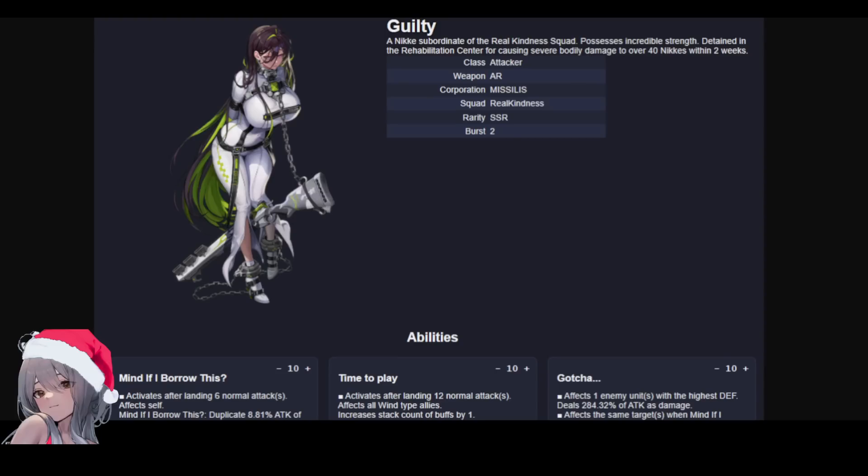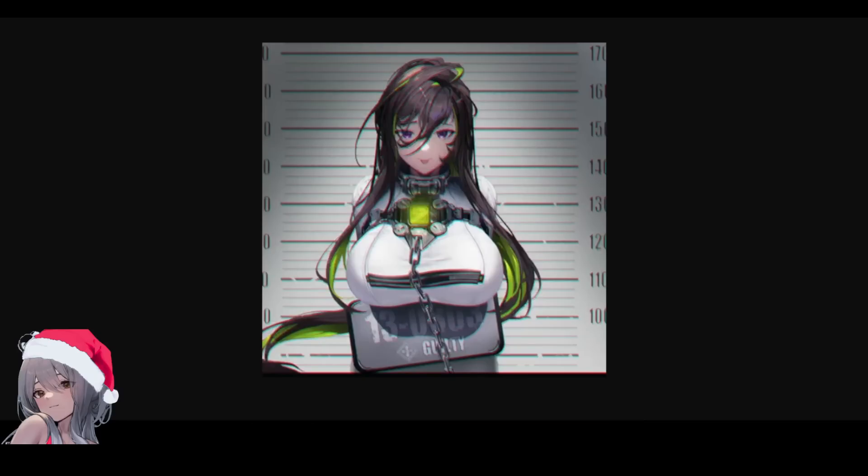Today we'll be looking at the skill set of Guilty, one of the three SSRs you'll be able to obtain for free from the new Liberation System. There will be a new system post-patch on the 11th or 12th, depending on time zone — a big patch dropping. You can check out the patch notes video on my channel, but there's going to be a new Liberation System that allows you to pick one out of three Nikkes coming out in the new Ark Rehabilitation Story Ark. You'll be able to get all three actually by completing the missions, and the last step is to choose one out of three, but you can reset and obtain all three copies is my understanding. Details will come out once the game is actually released.